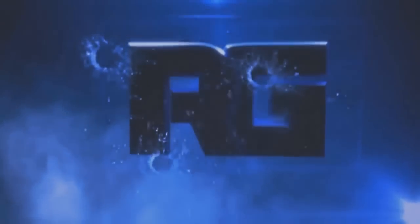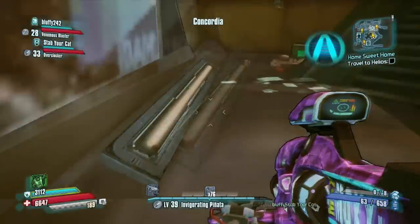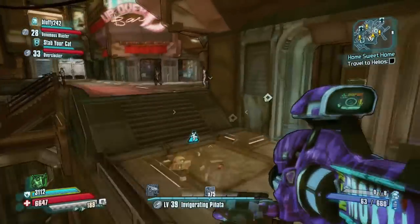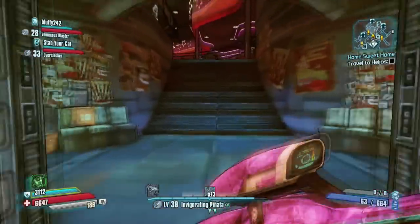RIFLE GAMING HERE! What's going on guys? It's your Rifle here. In this video I'm going to be covering some Moxie signature gear that you can obtain in Borderlands the Pre-Sequel, as well as the Moxie toy box glitch.